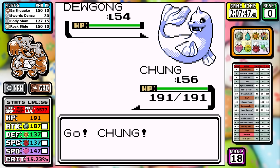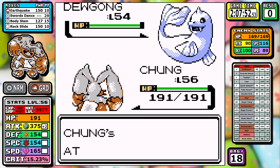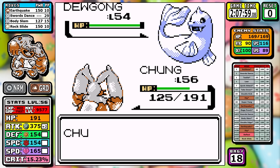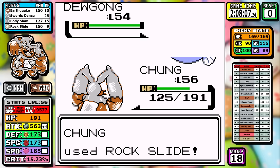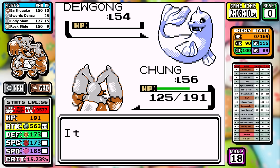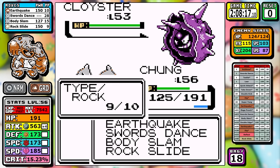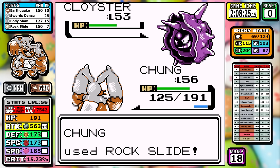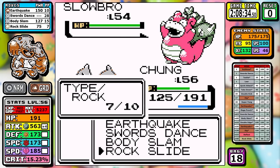Dewgong is up first. I don't care much if it uses Aurora Beam — what I do care about is the attack drop, because I very much need plus four attack to make this fight easy. We tank an Aurora Beam — it's not that bad — and we get to rest, which means we don't take even more chip damage. When that's wrapped up I'm at plus four attack and take it out in one Rock Slide. Now for Cloyster, I crit — and if you didn't know, when you crit in Gen 1 you pretty much ignore all the stat boosts, so it doesn't knock it out in one hit. It survives, but triggers a retroactive Super Potion, I get another turn, and we take it out.